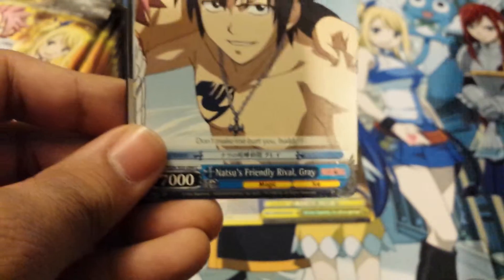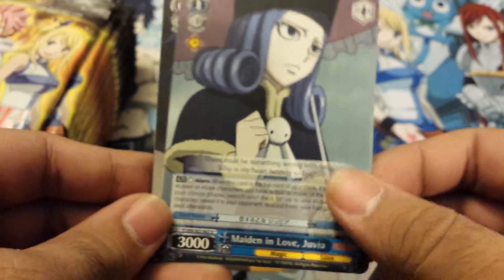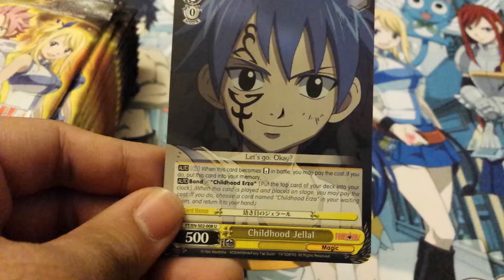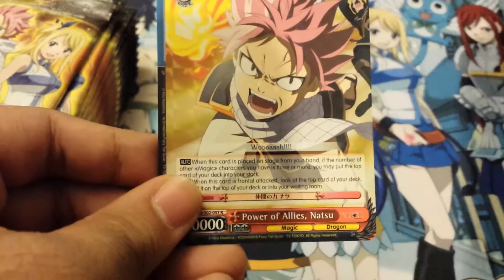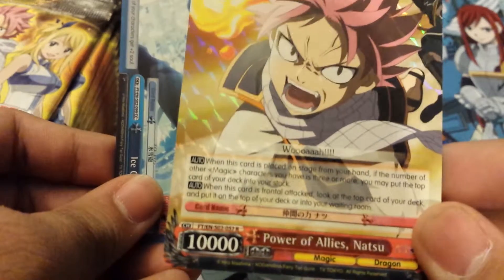Virgo. Okay, this one starts just kind of sliding all over the place. Juvia. Just focus — there we go. And this is the rare, Power of Allies Natsu. All right, then the climax of the pack.